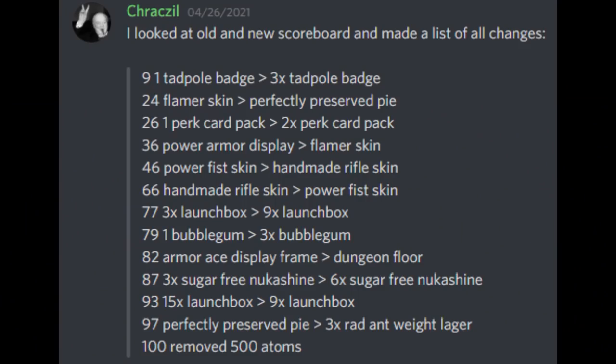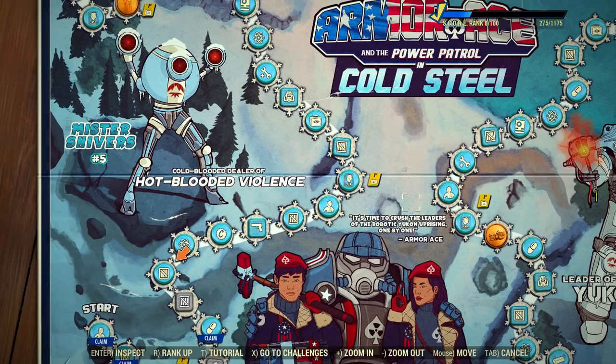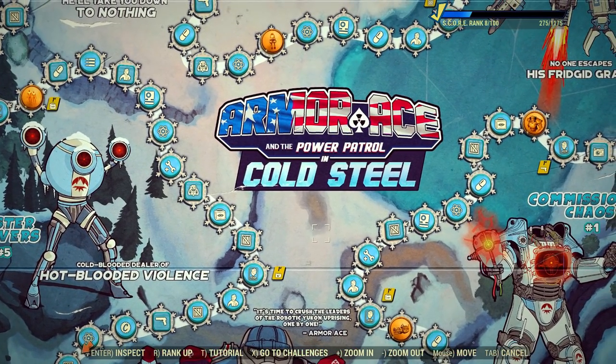Bethesda changed around 10 entries in the scoreboard. I came across this change list from the dataminer Graxel, but some of the entries there, which followed the website changes, did not carry on into the official servers. I cross-checked them all and only these are the real changes. I'm not sure what went so terribly wrong there. Just guide yourselves through the in-game scoreboard to avoid any further confusion, because that's the accurate version.